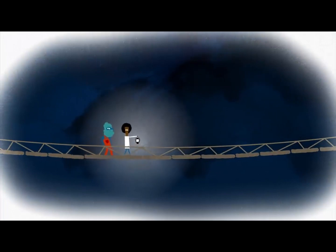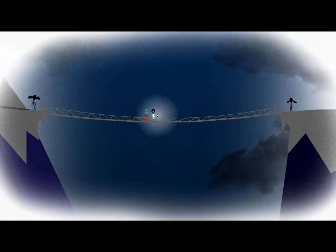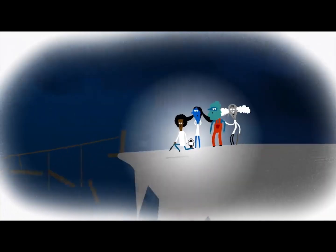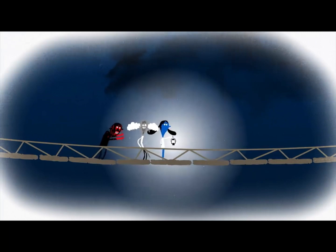Remember, no more than two people can cross the bridge together. Anyone crossing must either hold the lantern or stay right next to it, and any of you can safely wait in the dark on either side of the gorge. Most importantly, everyone must be safely across before the zombies arrive — otherwise, the first zombie could step on the bridge while people are still crossing.